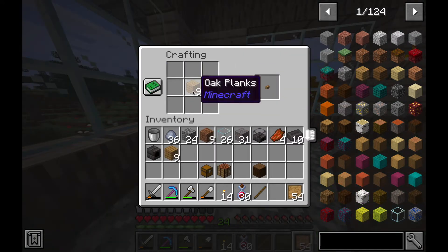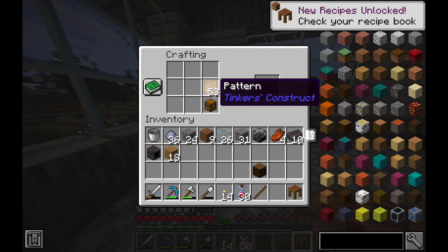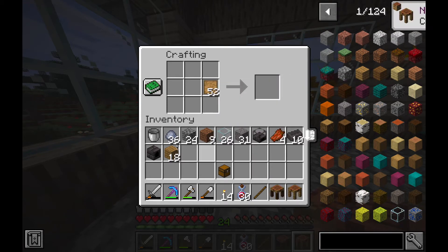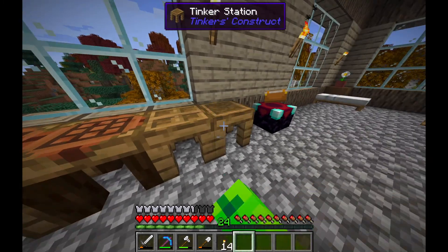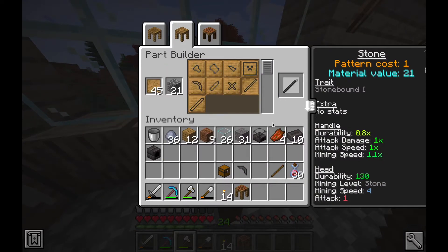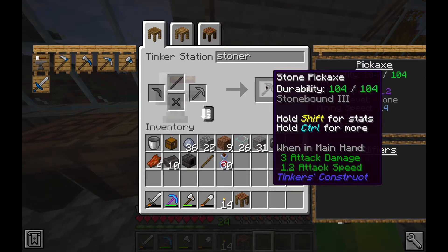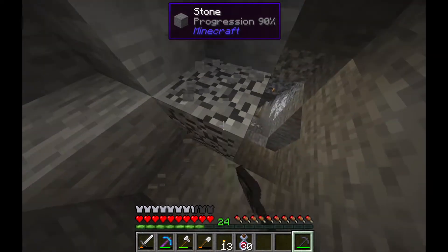I then made some patterns and tried to make some of the stuff I thought was still in it, but it wasn't — a bummer. I did place down two crafting stations, a part builder, and a tinker station, most of which were correct. I got all the parts together to make a stone pickaxe just to test things out, and it did what I thought it would — mine stone.